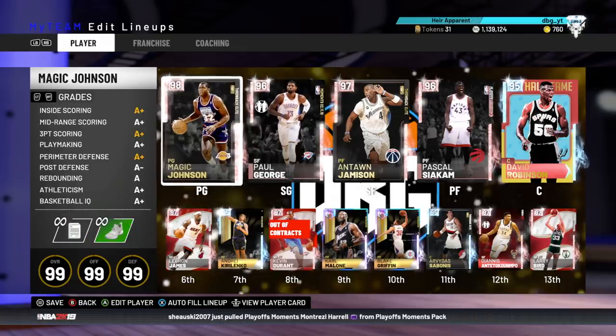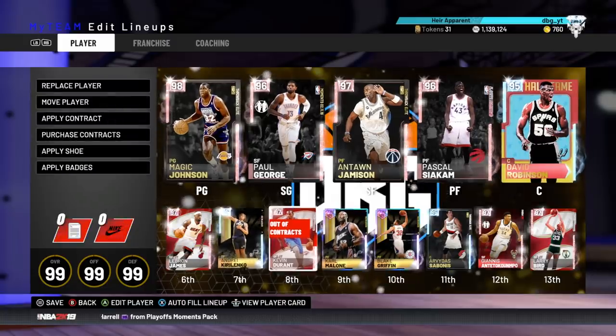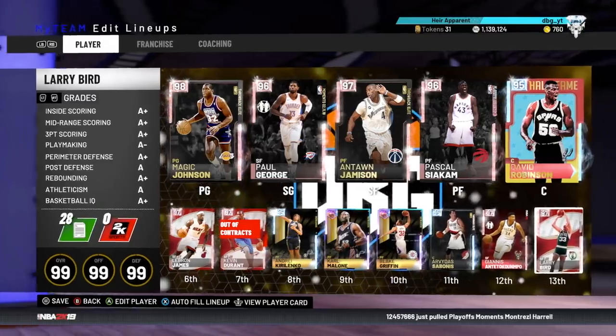The team we are running with is Magic Johnson at the 1, Paul George at the 2, James at the 3, Siakam at the 4, and Robinson at the 5. At the bench we've got LeBron at the 1, Durant at the 2, Curl Anko at the 3, Kamala at the 4, and Blake Griffin at the 5. But Arvitas Sabonis, Giannis, and Larry Bird rounding off the bench. So yeah, this is quite a nice team.